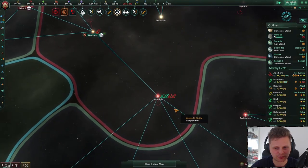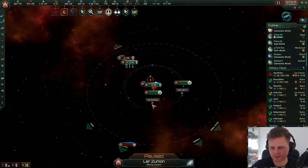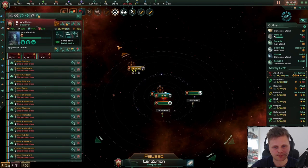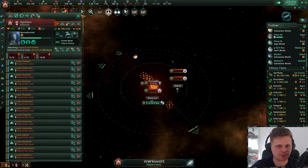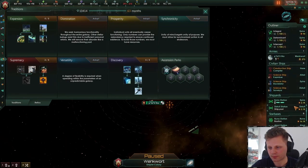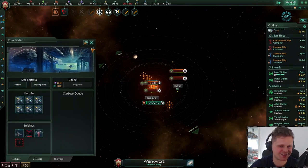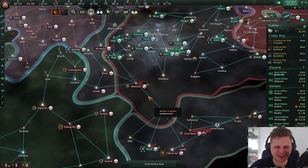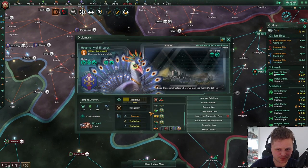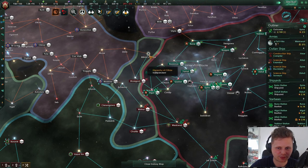So this station is about to fall — hundreds of small ships. Let's take on that fleet as well and get the upgrade for our stations. Wow, 16.1! I truly think that is wonderful — I think this war is over. No, they're just still at war but no longer with these guys, so I'll have to take the rest of it.